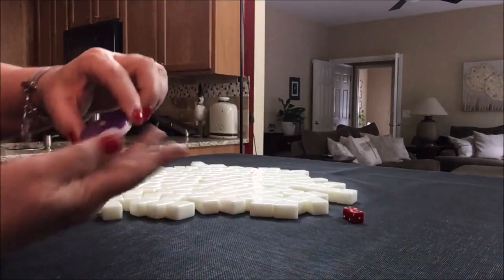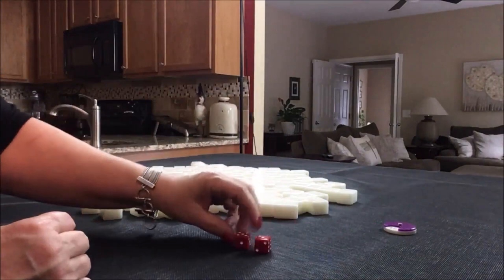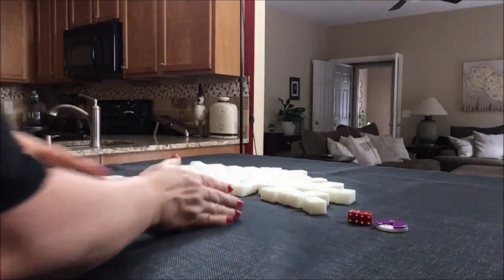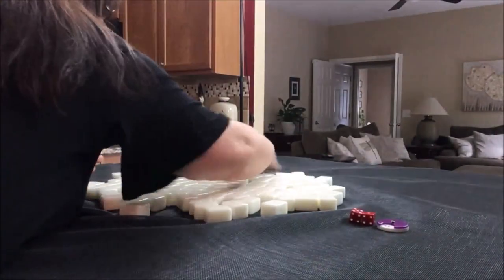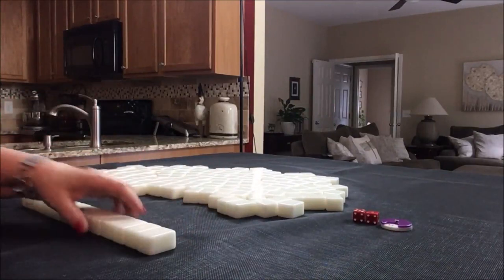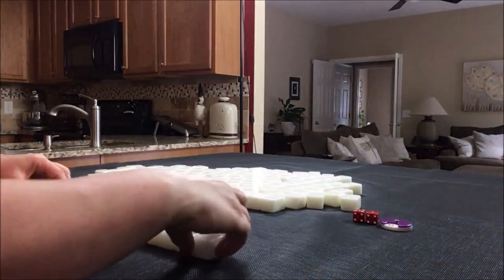Now we're going to be in West round and this time let's say I rolled an eight — that would be North seat. So we're in North seat and it's West round. This time we're on the third random pull, so let's say we have a three fawn minimum.